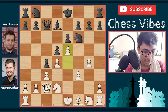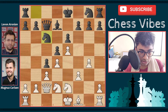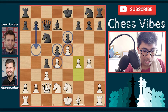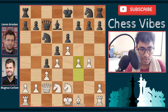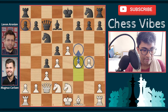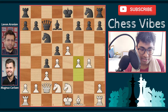After e4 comes queen c7, e5 by Magnus Carlsen, knight g8, knight e2, knight to c6, and f4. The center is closed — it's like a French defense structure where black usually plays on the queenside. White is planning to play f5 and strike on the kingside. This position is slightly better for white because black hasn't started pushing his a and b pawns.